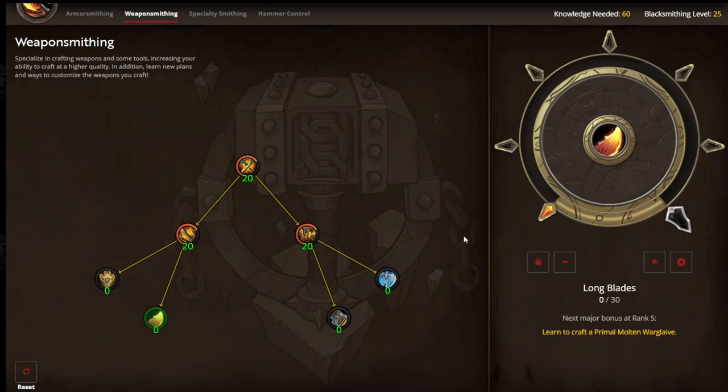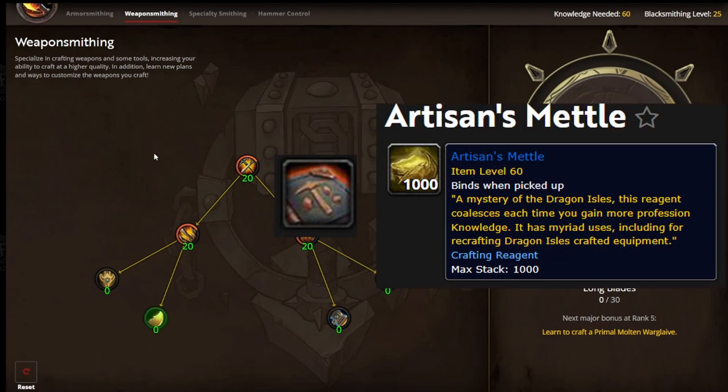We're going to be able to unlock more knowledge by crafting all the recipes available. In case you don't know, the first time you craft a recipe, you gain knowledge and artisan metal. This is going to help you unlock even more in your tree.